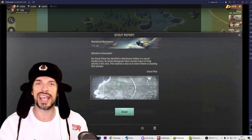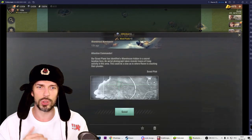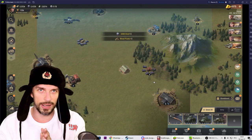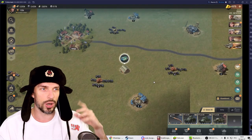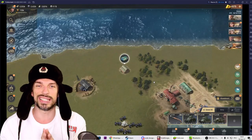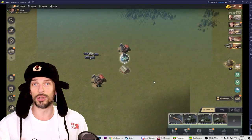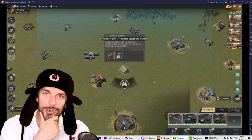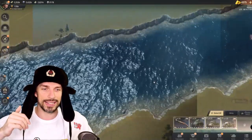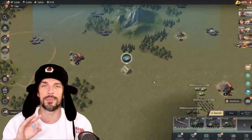The only issue with the second macro — the one gathering resources — is that occasionally you'll get surveys or other messages that will get in the way and break the sequence. You gotta stop the macro, clear whatever is blocking it, and then play it again and it will keep going. But it makes the most tedious parts of the game — scouting and gathering — almost fully automated, like an idle game. The radar doesn't break the sequence either, which is even better than I expected.